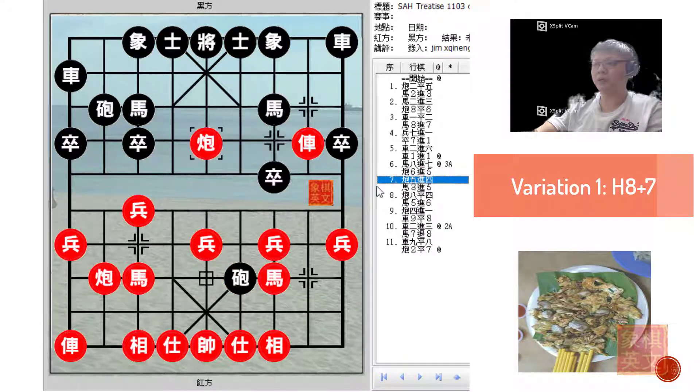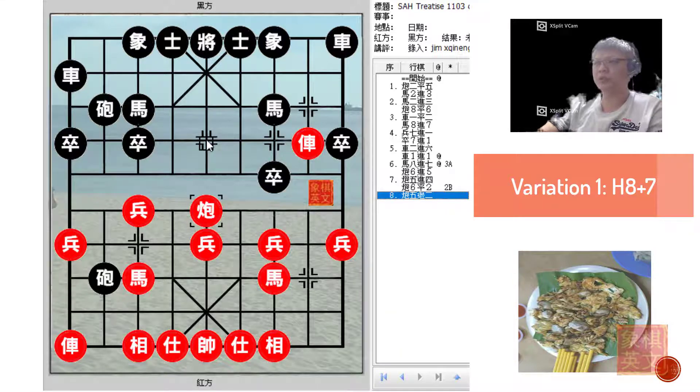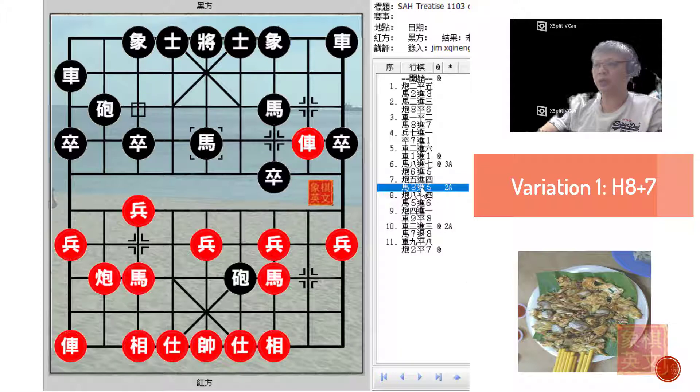If after capturing, black chose to make this move to capture material, black would immediately threaten to retreat his cannon so that it would be a cannon-chariot combination attacking the central flank. Red could easily gain back lost material and black would be in all sorts of trouble. So that is why black would not usually want to try to gain material at the expense of giving red a headhunter cannon. So c8+4 was played.